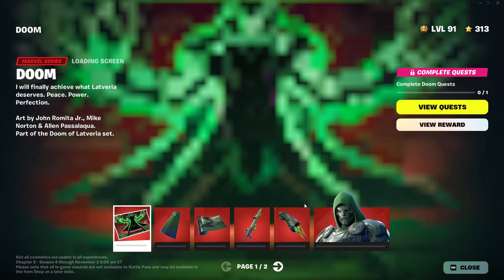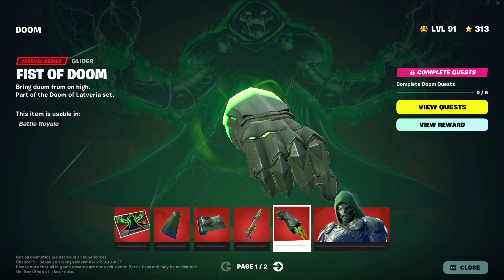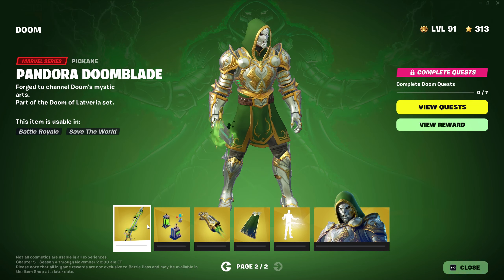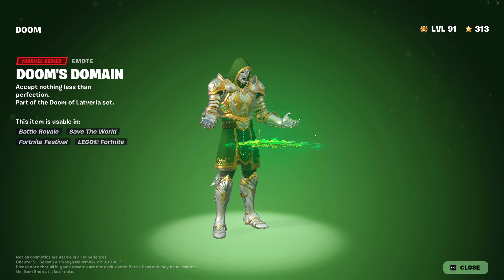If we take a look at the bonus rewards, we have a loading screen, a cape, weapon wraps, a shield, and a fist from Doom as well — Dr. Doom himself. People have a problem with collab bonus rewards, but if they're like this, I don't mind them. Some Lego stuff as well and some upgrade styles for the other things we just talked about.